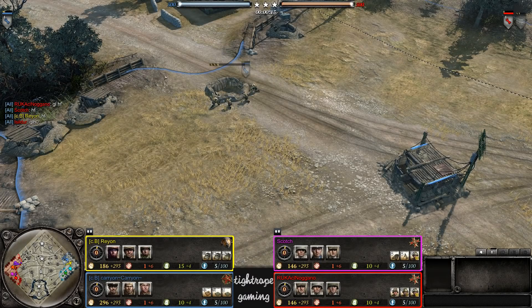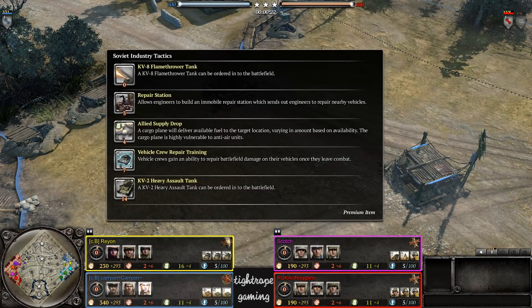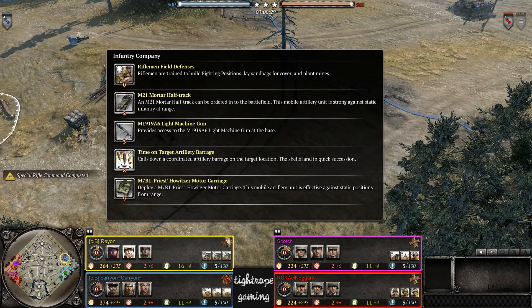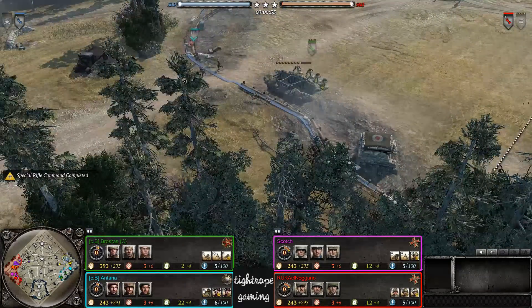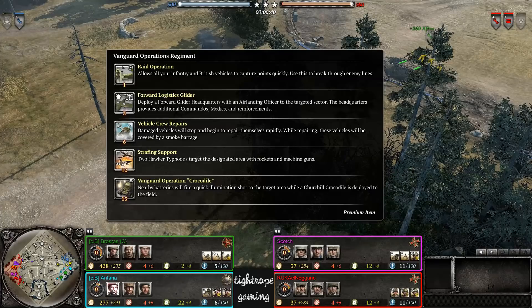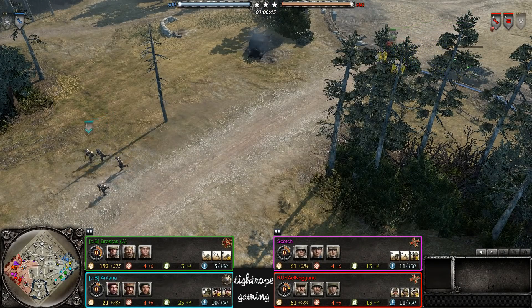Hey guys, Tyro here bringing you a 4v4 today on Steps. On the right we have Carry-On as the Soviets with NKVD Armored Assault and Soviet Industry, along with Rayon as US Forces with Recon Support Infantry and Heavy Cavalry. Brosrass is the Soviets with Tank Hunters, Armored Assault, and Soviet Industry, and finally Antaria with Vanguard, All Artillery, and Commandos as the Brits.